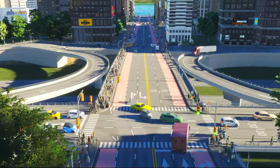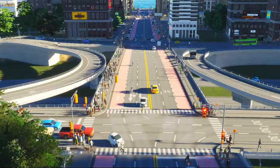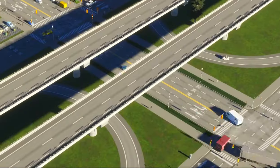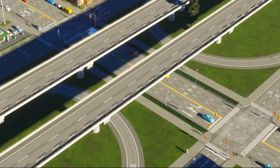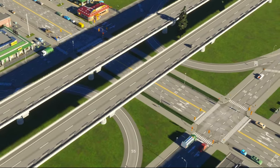In terms of playing the game, if you build this as a standalone interchange without frontage roads or incomplete interchanges elsewhere, you'll get no traffic on your U-turn — you're simply not giving the Sims any logical reason to use it. So use it with frontage roads, or use it where you have restricted interchanges elsewhere on your network.